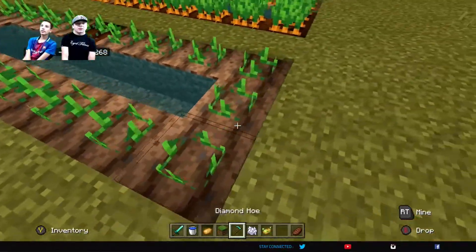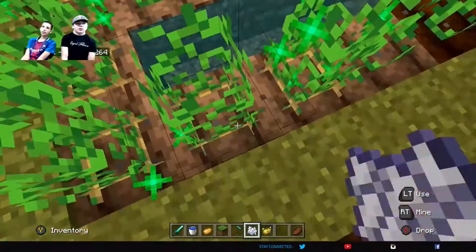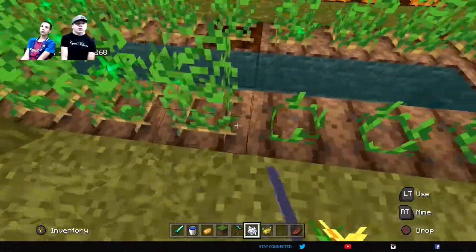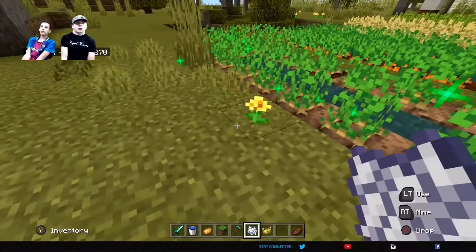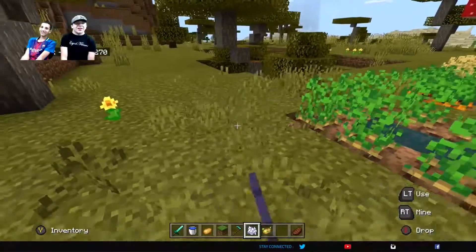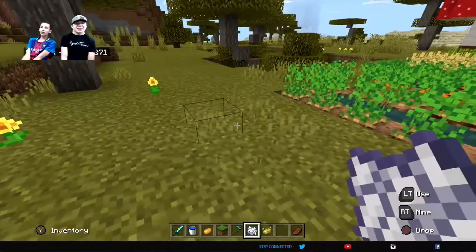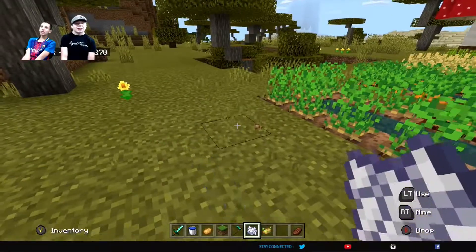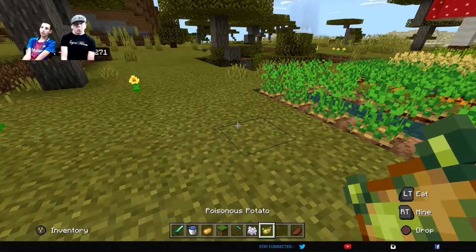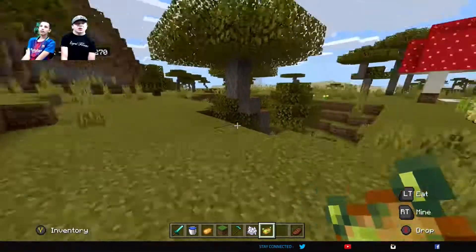Just like everything else in this long line of farms we've made, it has a couple of stages and you're also going to need water. We still recommend bone meal to speed up the process. Potatoes — there are three types. Obviously there's the regular potatoes when you break it. There's the poisonous potatoes, as you can see in our inventory, which we recommend you don't eat — unless you want to poison your friends.